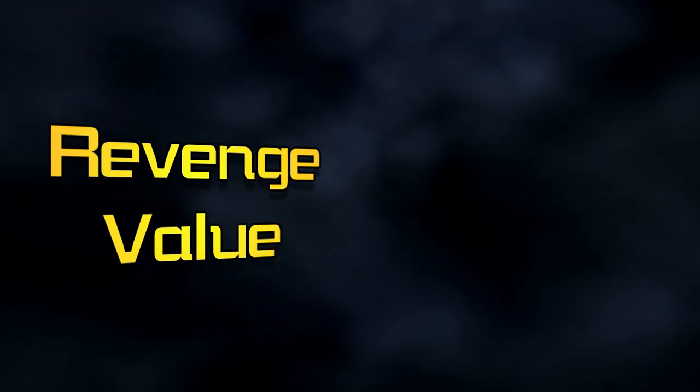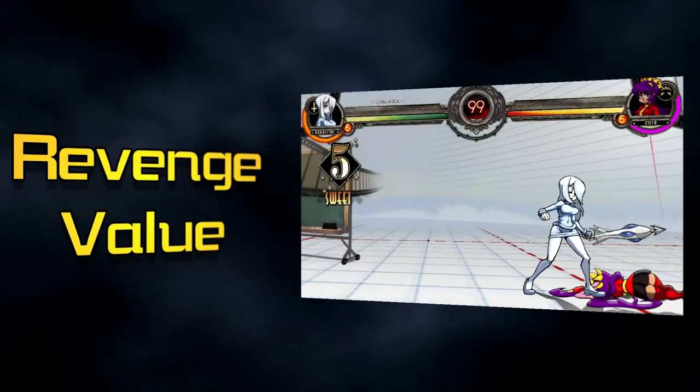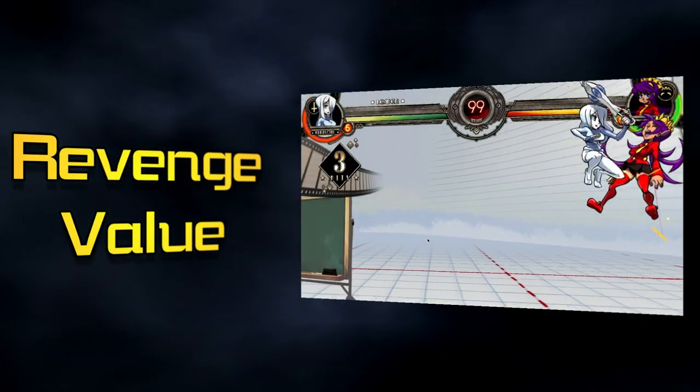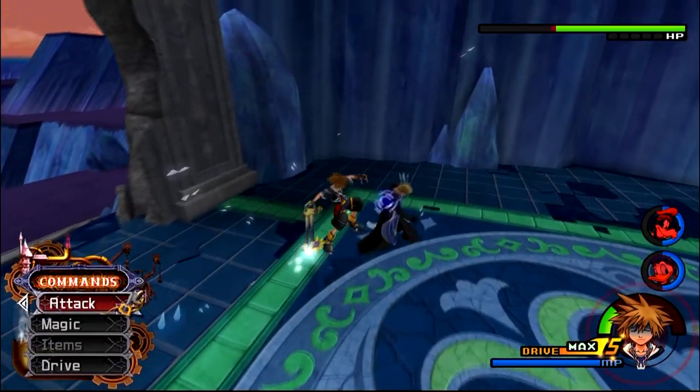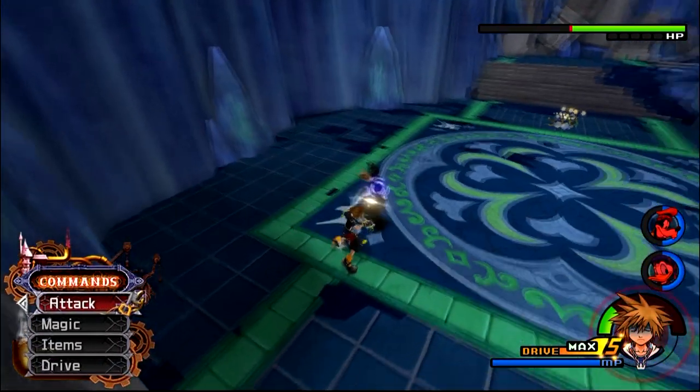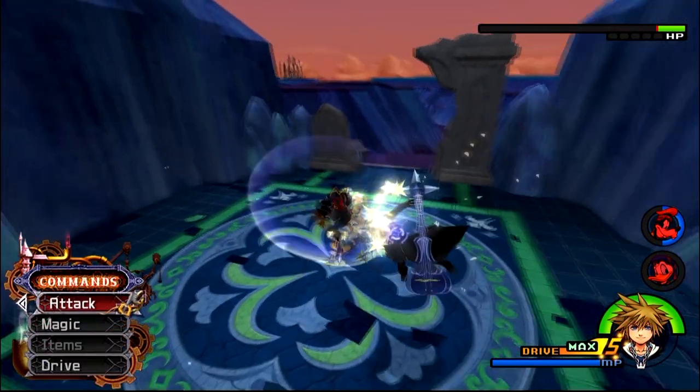The reason this happens is because of revenge value, a hidden value that stops the player from infinitely comboing a boss to death, not unlike the infinite prevention system in Skullgirls. Almost every boss that staggers uses this system, and learning how it works can mean the difference between this and this.